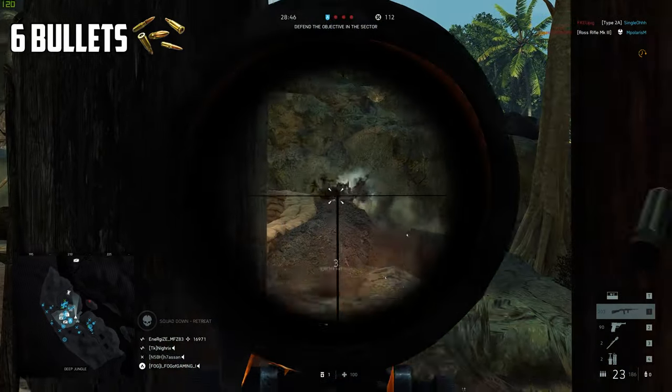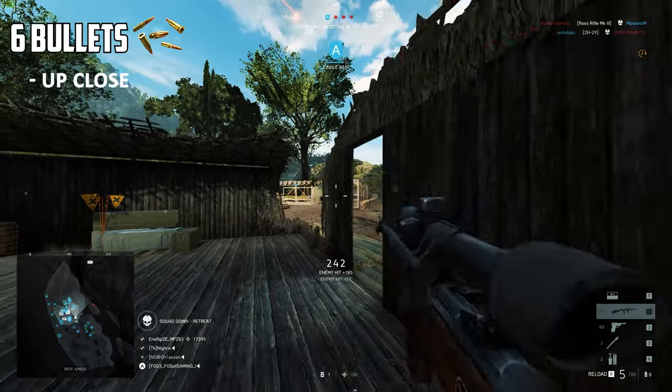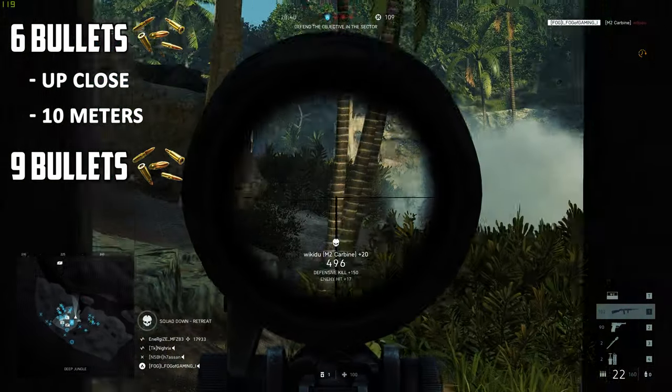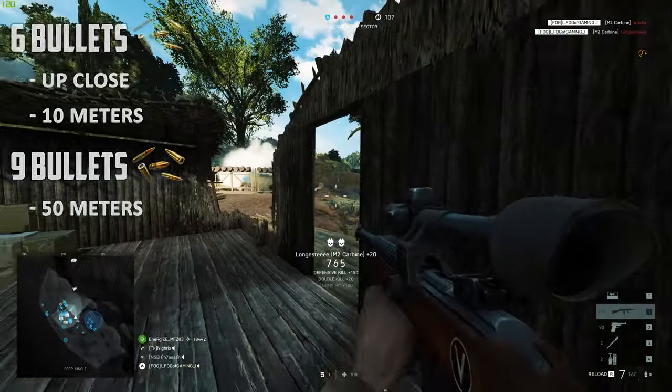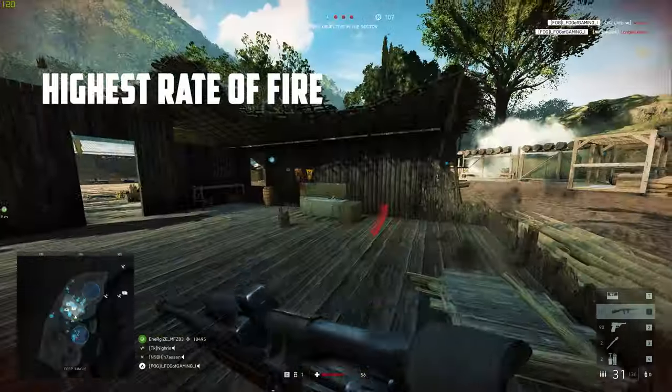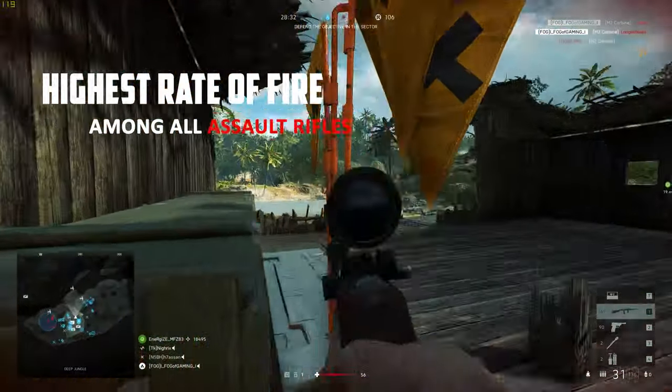With those numbers, it would take 6 bullets to finish off an enemy from up close to 10 meters, and a maximum of 9 bullets to kill somebody from 50 meters and beyond. Luckily enough, the M2 makes up for its inferior damage by having the highest rate of fire among all assault rifles.